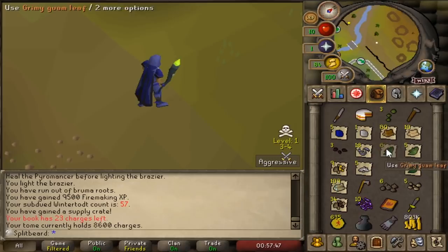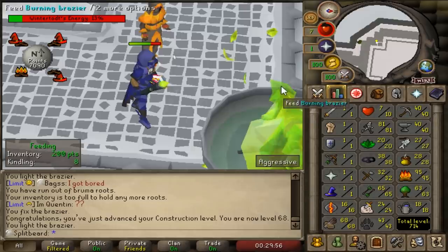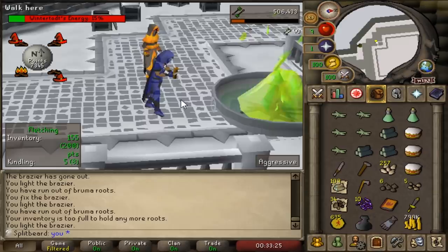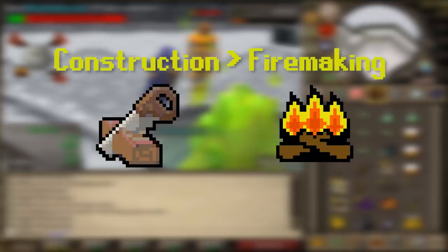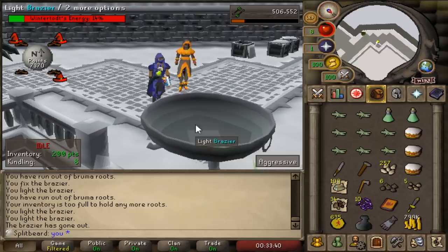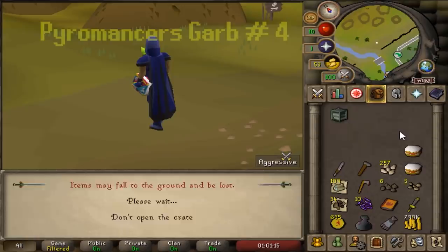One of the things I thoroughly enjoy about the UIM game mode is the sense of seamlessness created when routing certain unorthodox training methods and seeing the results in full effect — much like clearing construction at such an early stage of the account alongside a myriad of other stats. This leads me to why I deemed it more efficient to wear graceful as opposed to the Pyromancer set. Seeing we have the goal of first achieving an untrimmed construction cape, we prioritise construction XP over fire-making by removing the set effect from the Pyromancer's equipment. Thankfully, with 80+ fire-making and 10 hitpoints, we still fall under the threshold of passive damage, remaining a max of 1, ensuring we gain a more healthy amount of construction XP while training to 98 fire-making.